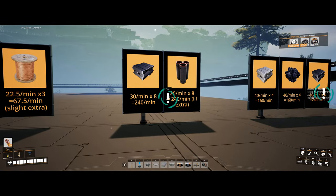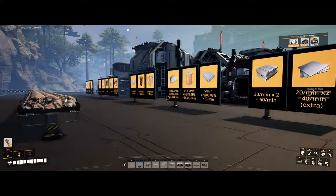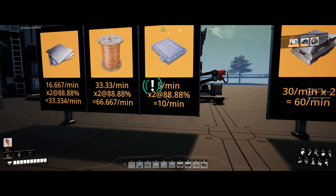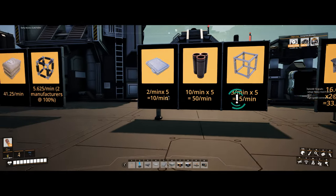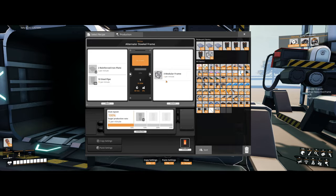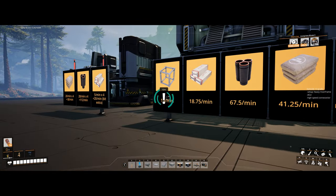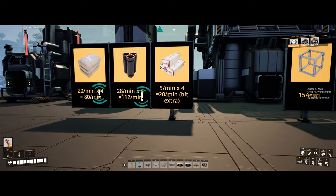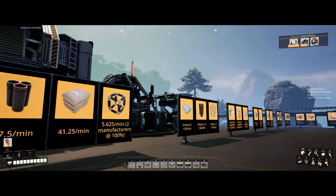The steel — we'll make a lot of pipes. We're not making any beams here, so it's just eight constructors making pipes. We're using wire and plate for the stitched wire, stitched plate, reinforced plate — making 10 a minute. Those go into the assemblers making the steel frame alternate recipe — we get 3 a minute. We have 5 of these machines making 15 total, so that fulfills that. The concrete and a bunch of pipes with the alternate recipe are making 20 a minute — that'll give us some extra. A few things are gonna have extra, we'll just feed it all into the sinks.